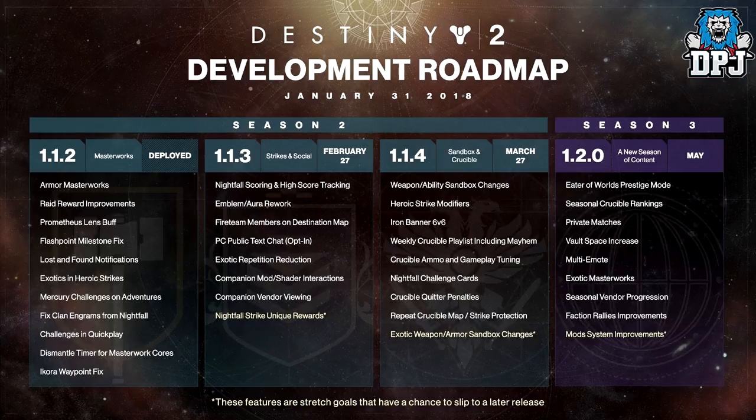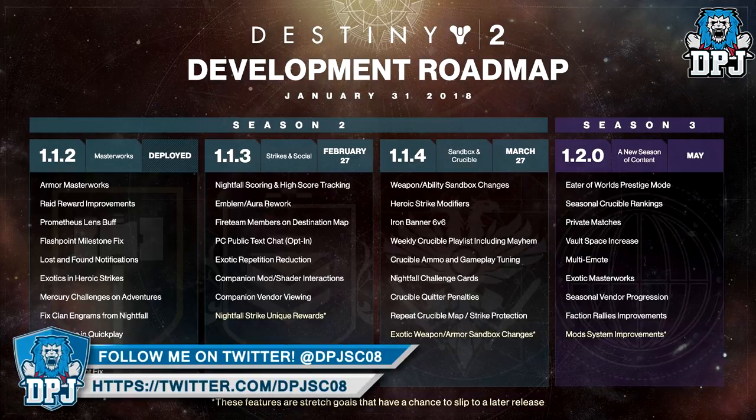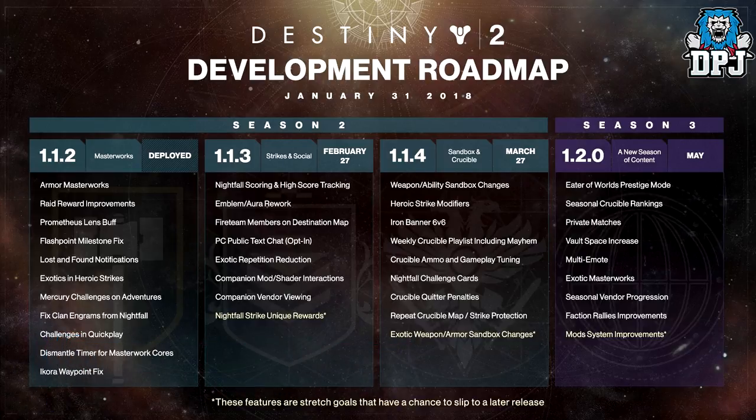Also in 1.1.4: crucible ammo and gameplay tuning, nightfall challenge cards, crucible quitter penalties — curious to see what they do there — repeat crucible map and strike protection, which I absolutely need because playing Iron Banner now I'm getting the same map three or four times in a row, which is quite annoying. And exotic weapon and armor sandbox changes, which I can't wait to see.